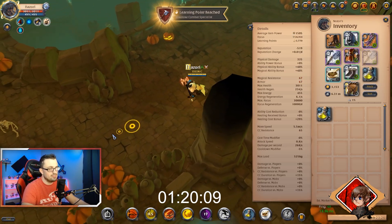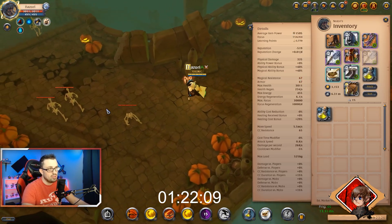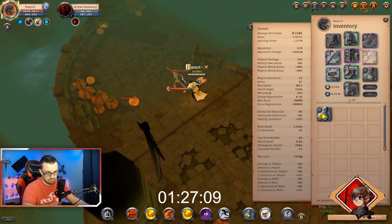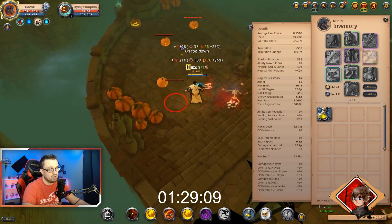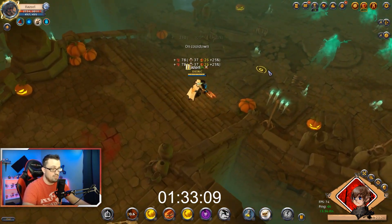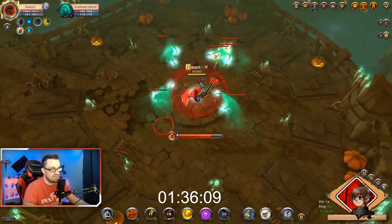To get to the end as fast as possible, you're going to hug the right wall essentially. The moment you enter the dungeon, put your shoulder to the right wall and hug that wall. As long as you're hugging that wall, it should be the fastest way to get to Bob at the end.